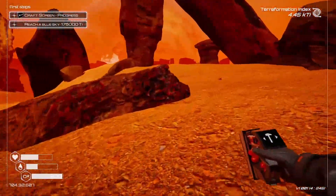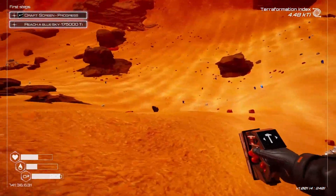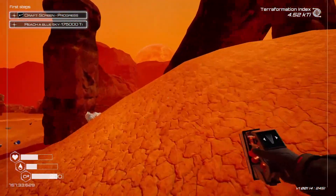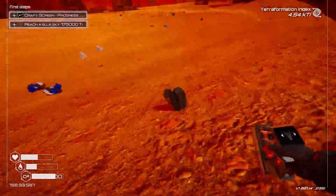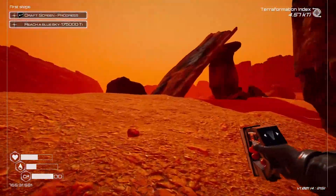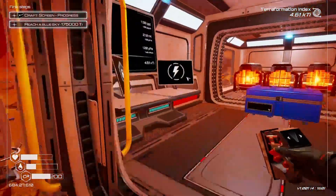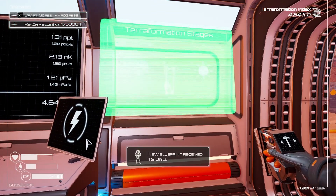Let's go back. We're starting to make good progress now — there it is, everything. Let's go back and make this screen progress. Wait, it's big — oh we got a T2 drill! We are only three percent of the way there to a blue sky. Reach a blue sky is at 175,000 TI; we're currently at almost 5,000 TI. Not great.